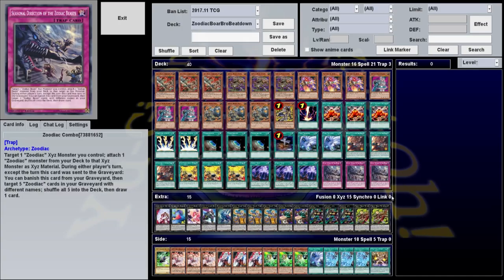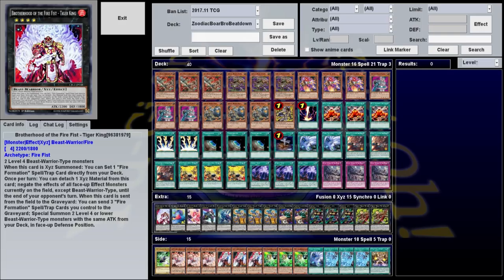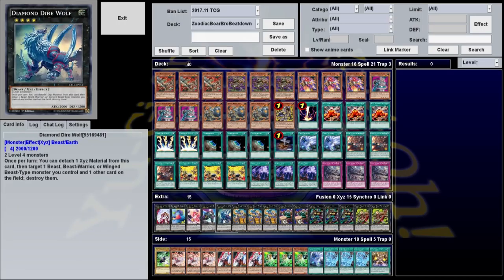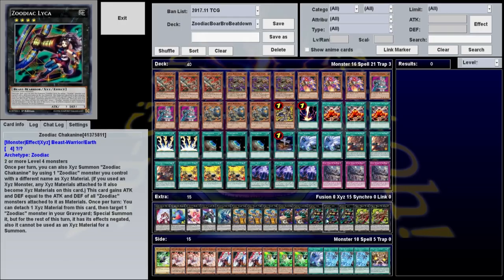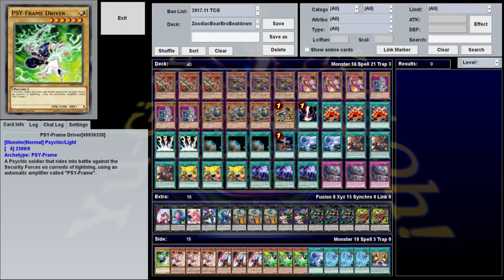Our only trap is three copies of Zoodiac Combo. Our extra deck is one each of Brotherhood of the Fire Fist Tiger King, Baguska, Heartland Draco, Castell, Diamond Direwolf, three Tiger Mortar, two Hammer Kong, three Chakanine, and two Borbo. The side deck I'll go over in a little bit.